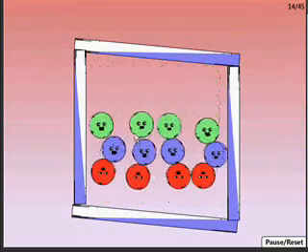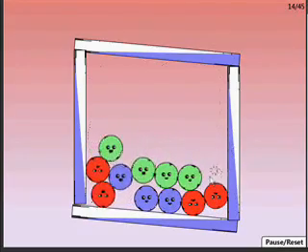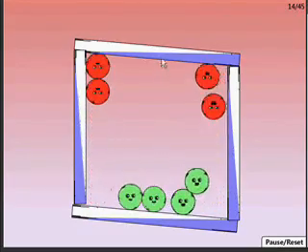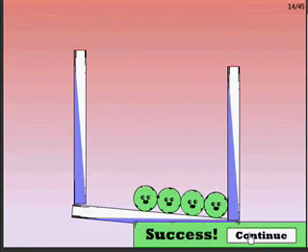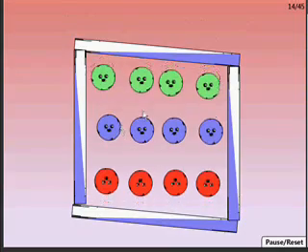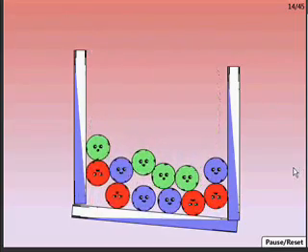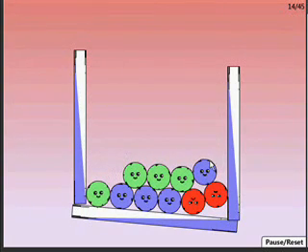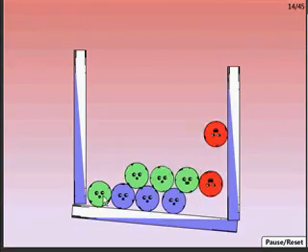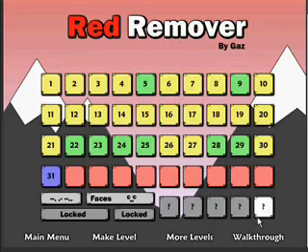In this game called Red Remover, the point is to keep all the green elements and get rid of all the red elements. Each click counts as a move, so you want to try to beat a level with as few clicks as possible. Like in this case, if I just open the top, the reds will kind of diffuse their way out from underneath all the other elements. You might have to click one more time to get them all out, and it's a much more elegant solution than clicking on all the blue elements.